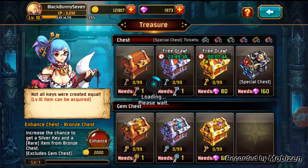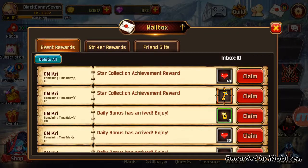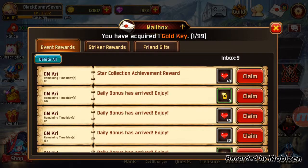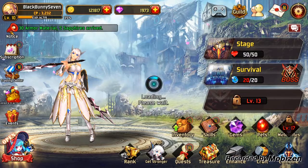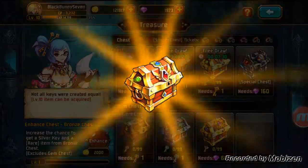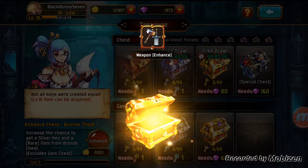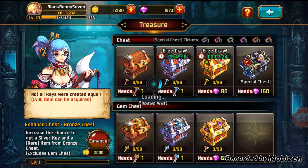Now we're going to go back to Gradium real quick and open up those gem keys. There's a key right there, so we're going to open that real quick. Give me something good — weapon enhancement. It's alright, could be better, but it's alright.